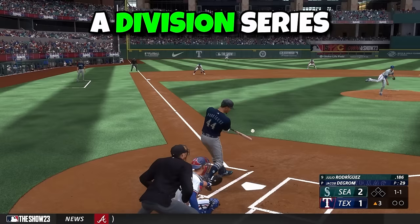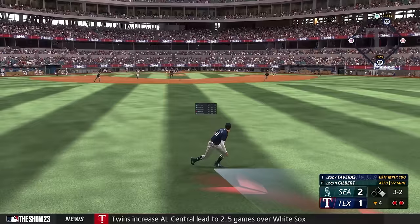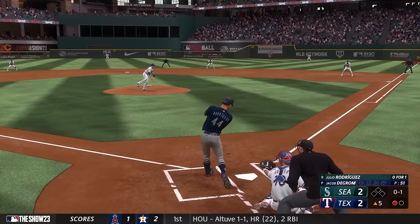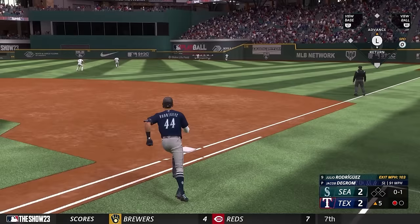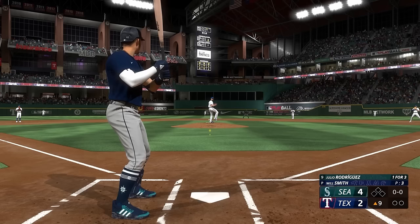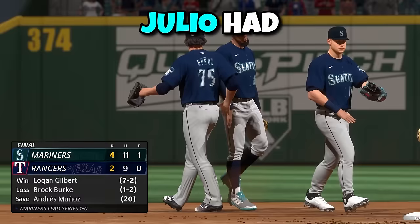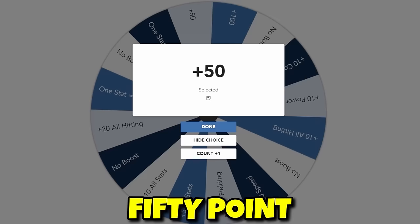We were in a division series against the Rangers and I really thought this could have been Julio's first dinger. Texas had taken the division lead and they abused my lack of speed in center. We were tied 2-2 in the fifth, and Julio needed to make up for his poor fielding. Not only was this the hardest hit of the video against Jacob deGrom, but it actually went for extra bases. That play alone was worth another upgrade as we took the lead, and Julio picked up another multi-hit game against one of baseball's best teams.